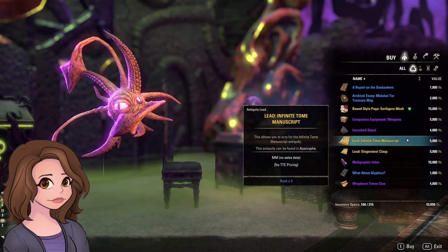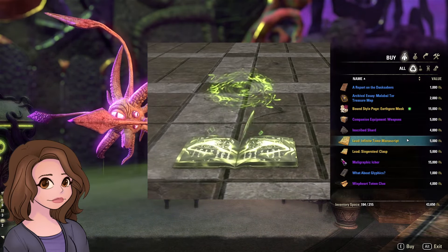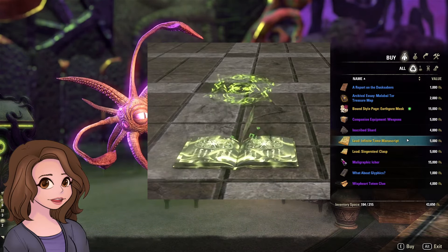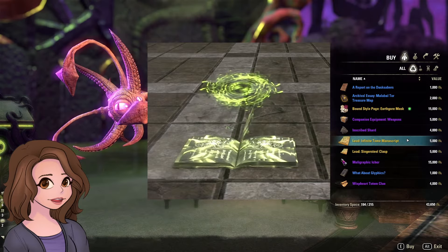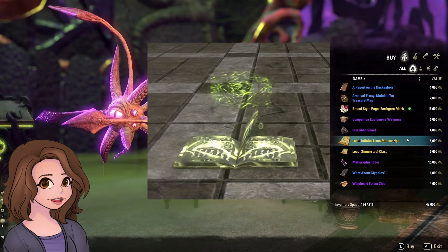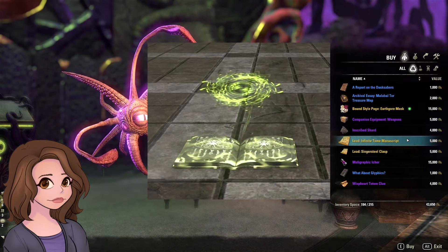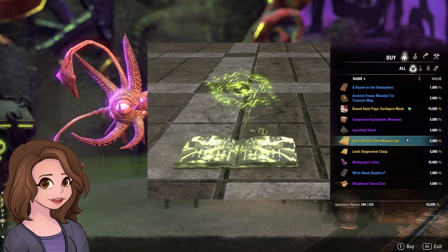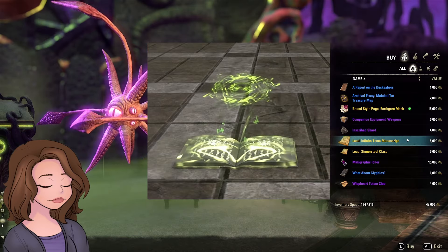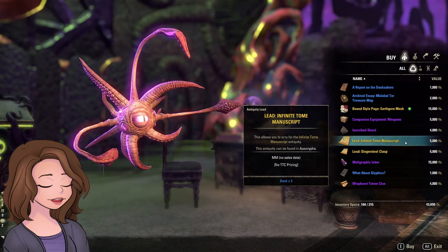Infinite Tome Manuscript Lead — this is for the Infinite Tome Furnishing, which is really cool. It drops out of Infinite Archive, though. And if we're running Infinite Archive anyway to get the Archival Fortunes, this one has not been difficult for me to get. There are three leads that combine to make the furnishing and I'm about to finish up my second one. So I'm probably going to skip this one — at 5,000 Archival Fortunes, running Infinite Archive anyway, I just think I'm going to get these regardless. Unless you're going for multiples of them, I'd just skip it.